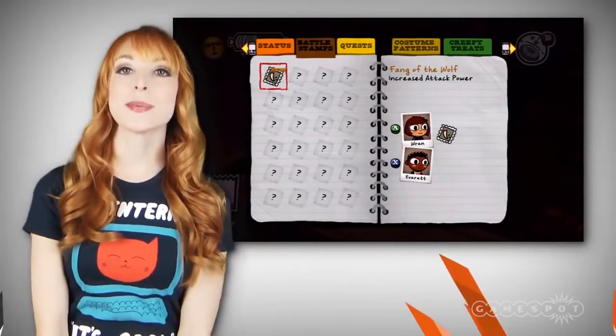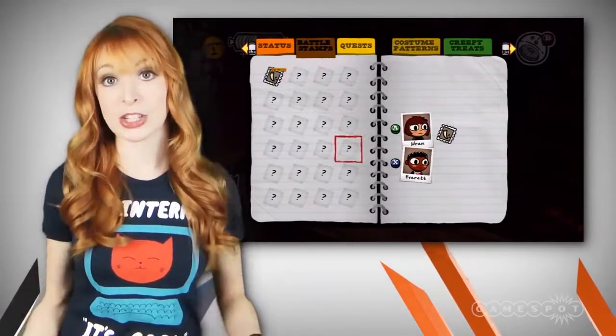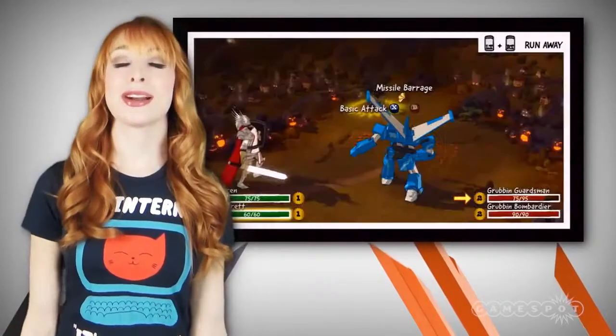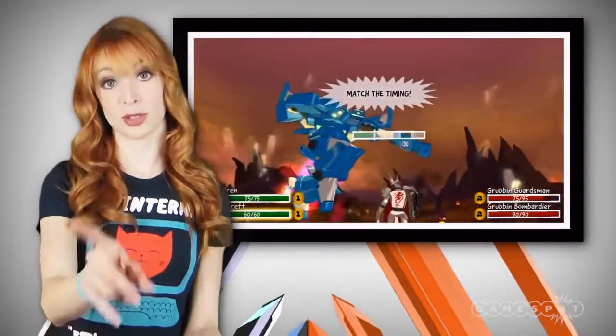Each costume transforms radically once battle begins, and they each have different attacks. It's imagination come to life — sort of like Butters' alter ego, Professor Chaos. Costume Quest keeps track of the friends you make, similar to Stick of Truth's in-game Facebook page. And sadly, they also share a short length. Both games can be beaten in about 10 to 15 hours, but they're totally worth it. Trust me.